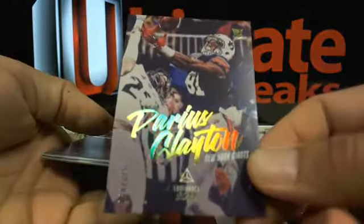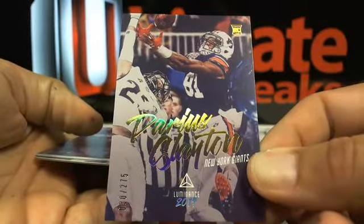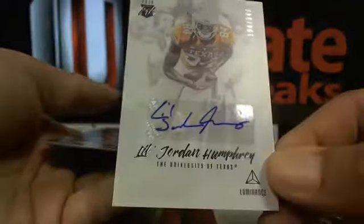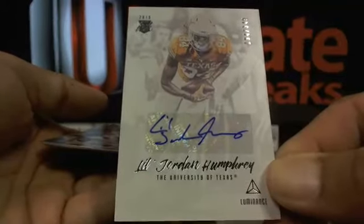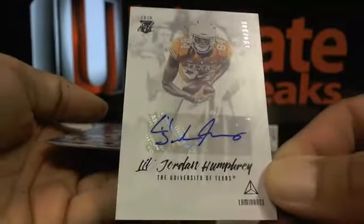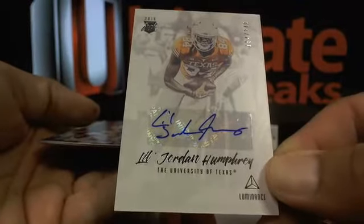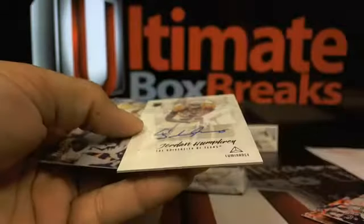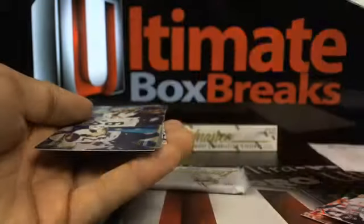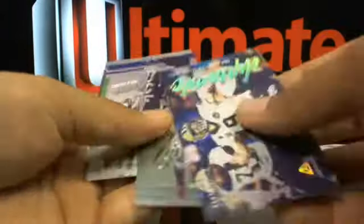Then a Darius Slayton out of 275 over to the Giants. And a Jordan Humphrey out of 349 — little Jordan going over to the Saints, and that's Broncos 76. A nice Jordan card. There's a Drew Brees.